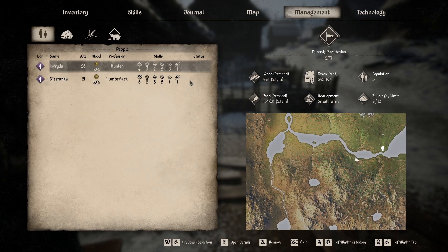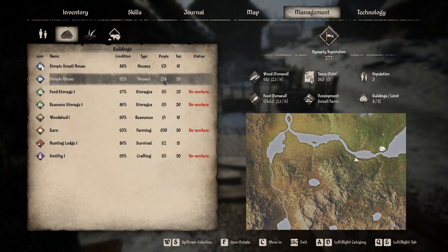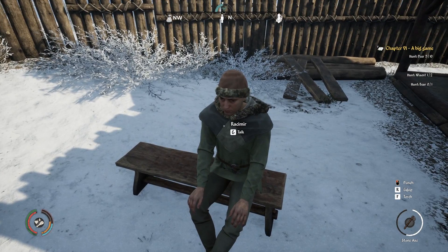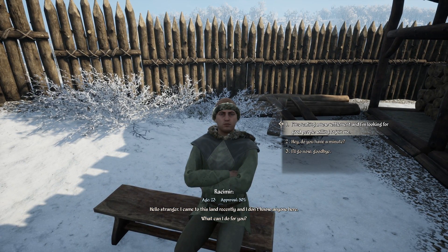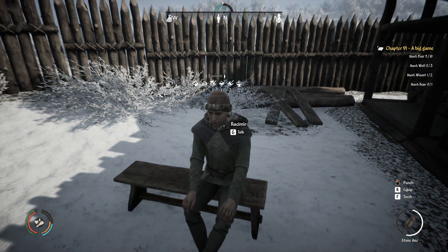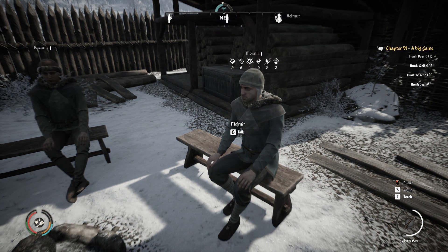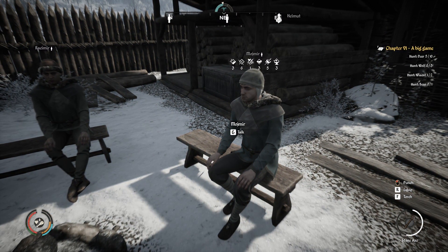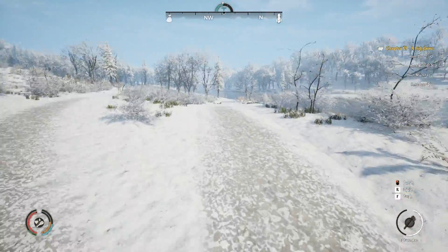He says he needs a house first. I already have a house he could live in, but the simple house holds two or four people and he apparently won't bunk with the women since they're not married. I'll have to build a separate house — one for the women and one for the men. Let me check his stats. He's pretty bad at everything, but I still want that other guy — he'll be a good hunter or fisherman.